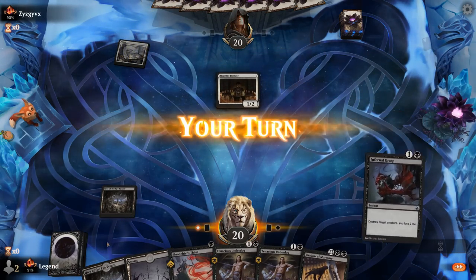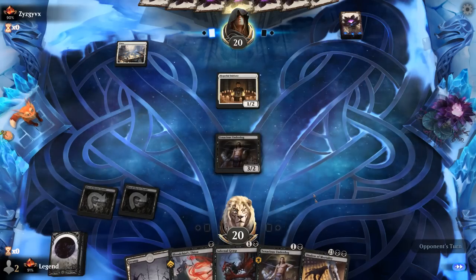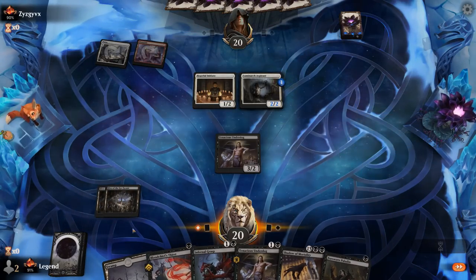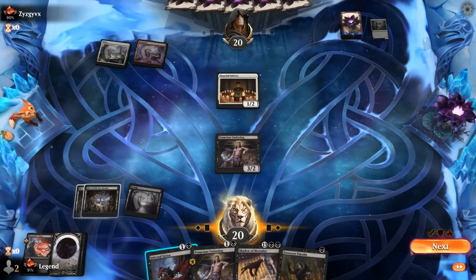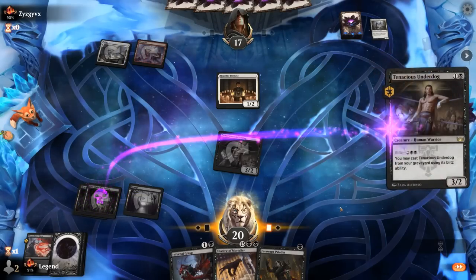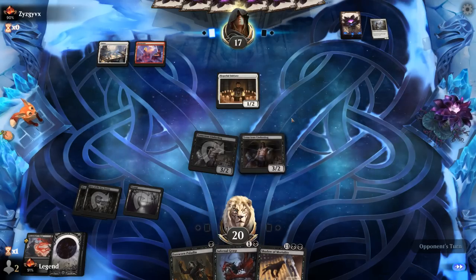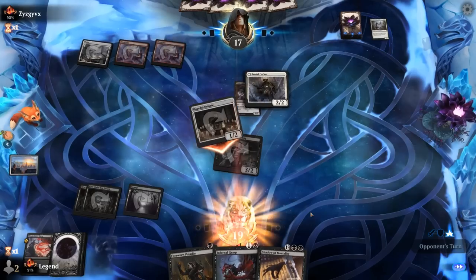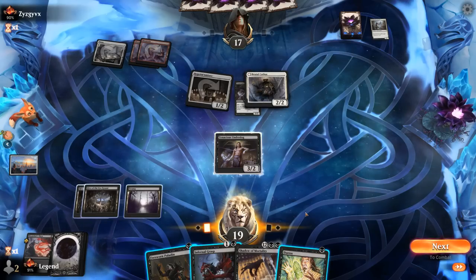Opponent is on a white aggro deck — red-white, turn 2 Aspirants. We can Thirst to take out Aspirants, attack for 3, and add another Underdog to the board to keep up the pressure. Another option is to keep up Infernal Grasp since we're likely going to see more creatures we want to kill. If we picked up a land we could start blitzing. We see a Brutal Cathar here. We can take it out on our turn. Could also take a look with Duress, which I don't really mind.